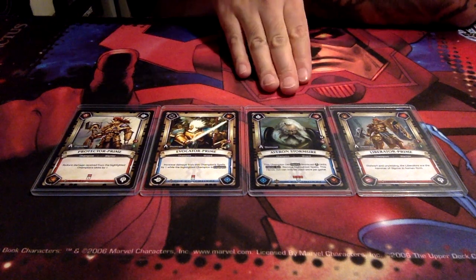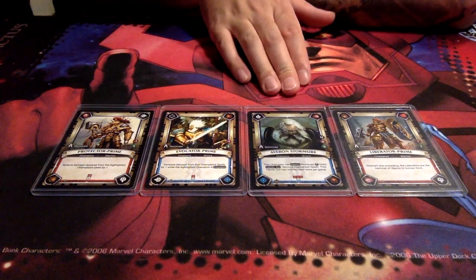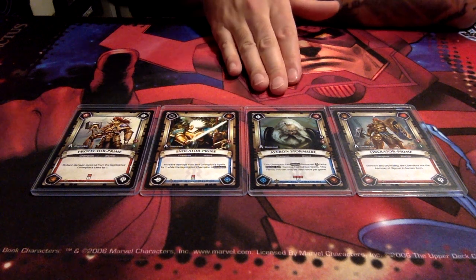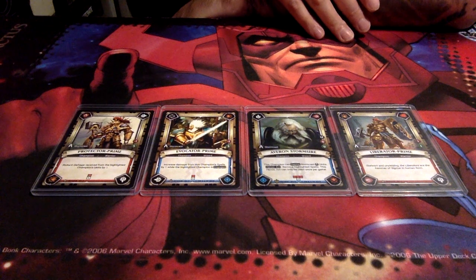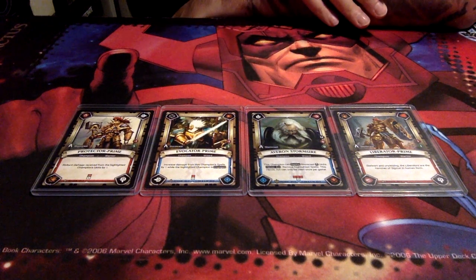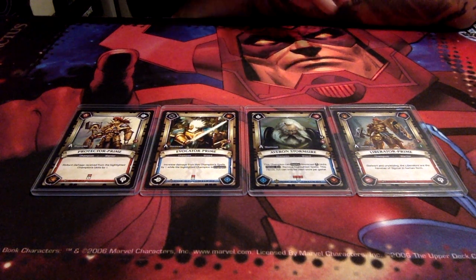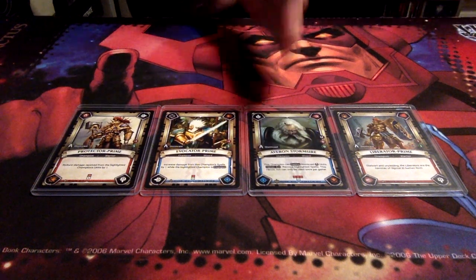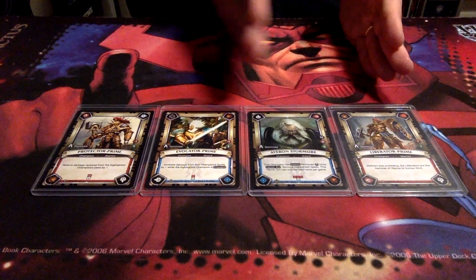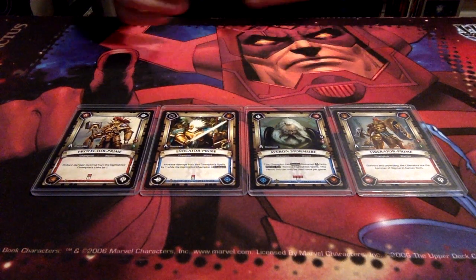Whilst we're looking at Stormsire, it's a fantastic card — absolutely love it. It is a Wizard, but it can deploy Stormcast units. It has a heroic act, which is a once per game effect. It can remove up to three highlighted spells from whoever is up against him and whoever is on the two other sides of him.